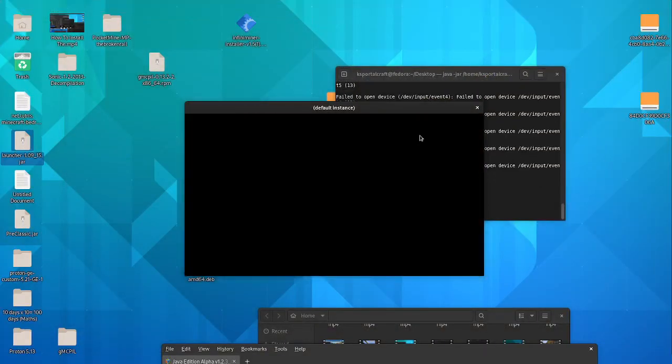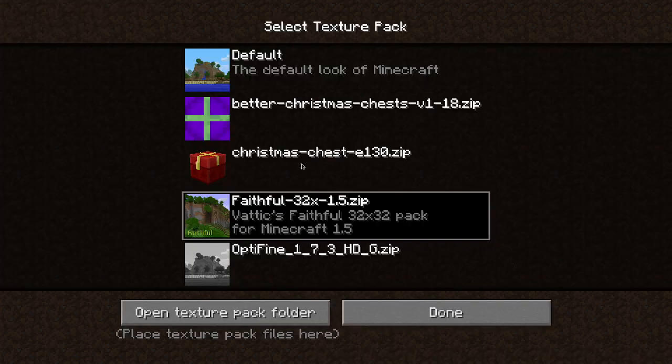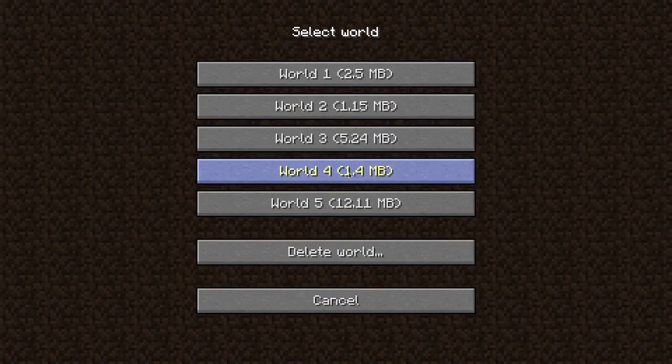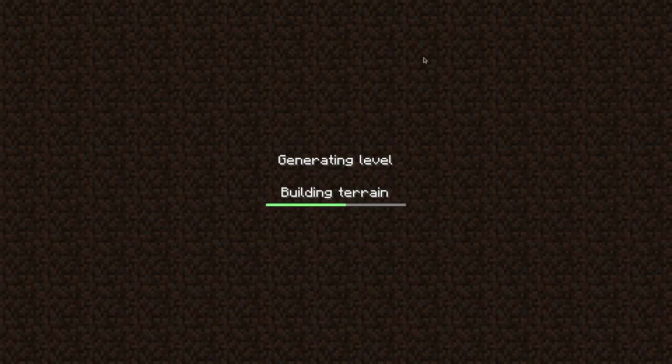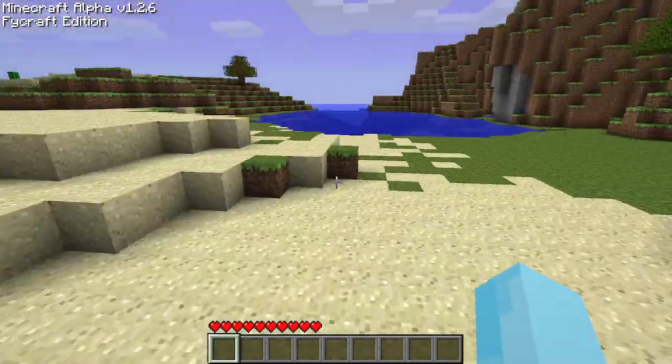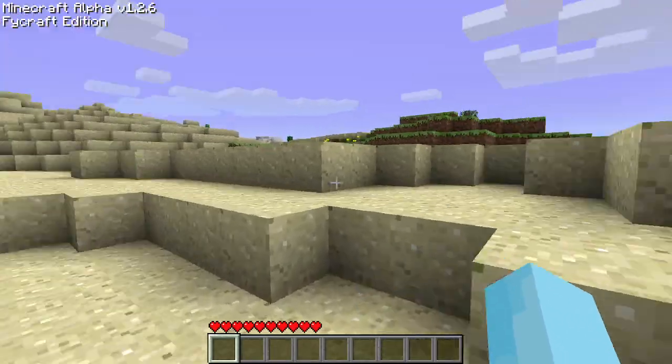Hello everybody. Let's start off today and welcome to Alpha Quest — FyCraft edition. I don't know what I'm going to actually title this at the end, but in this series we're going off exploring and just playing Minecraft. Alpha 1.2.6, slightly modded with one mod called Alpha Quest FyCraft. It has a lot of really useful features.